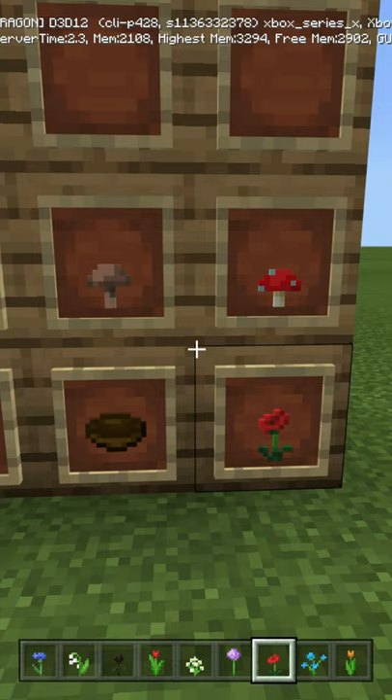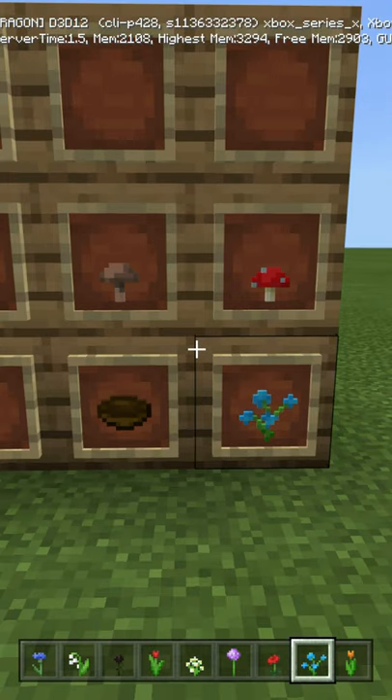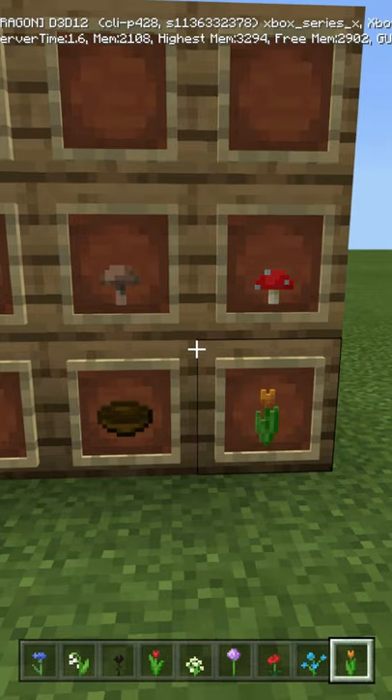If you craft it using a Poppy, you're going to get night vision for 5 seconds. If you craft it using a Blue Orchid or a Dandelion, you're going to get saturation for 7 ticks, which is equivalent to 0.35 seconds. If you craft it using an Orange Tulip, you're going to get weakness for 3 seconds.